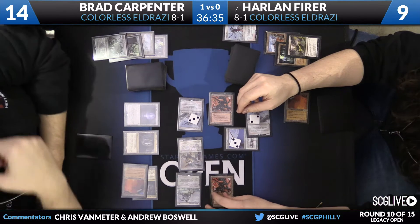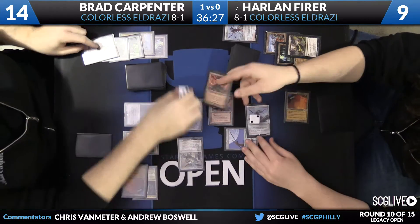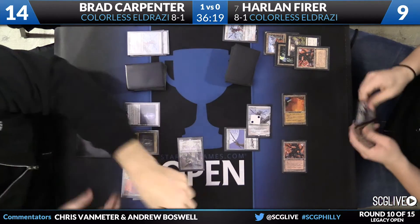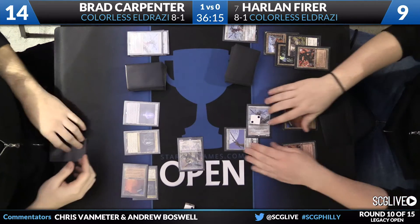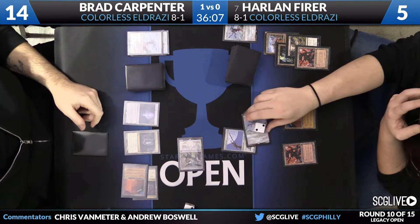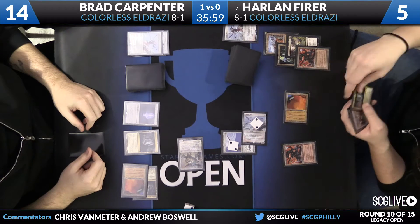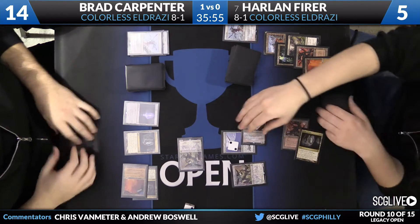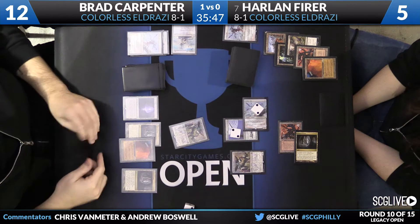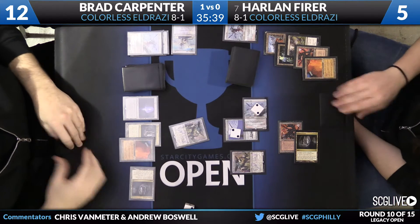It looks like Bradley Carpenter was holding back that Endless One so he'd have a bigger attack once he drew into more mana for his Reality Smasher. Harlan activates his Mishra's Factories to block a Reality Smasher and an Endless One — using both factories to pump one to a 4/4 on the Endless One so it lives, and using all three Jitte counters to shrink the Reality Smasher to a 2/2. In the end, Harlan takes 4 damage down to 5 and loses one Mishra's Factory, but Brad loses his Endless One and Reality Smasher — a big win for Harlan in combat. It's really just the active Jitte — there's nothing Bradley can do about it. Harlan deploys Thought-Knot Seer, takes the last card from Brad's hand — a Warping Weft — and Umezawa's Jitte has just taken over the game.